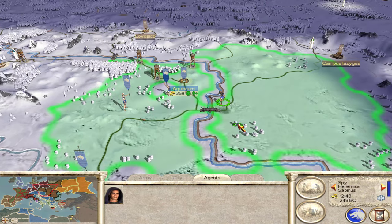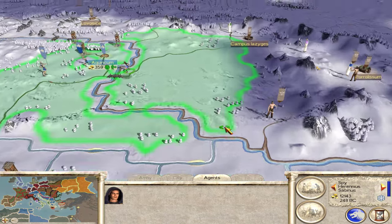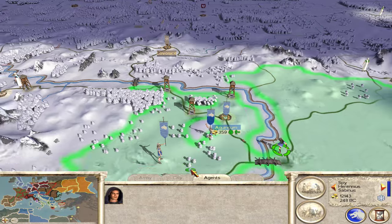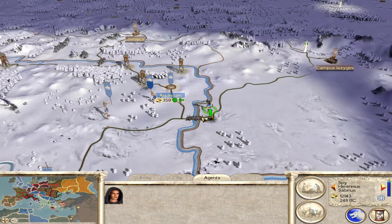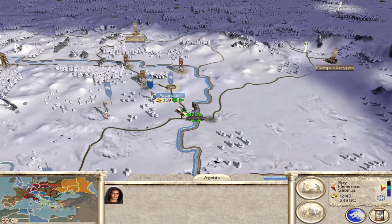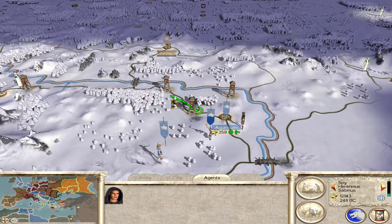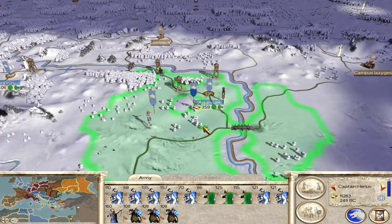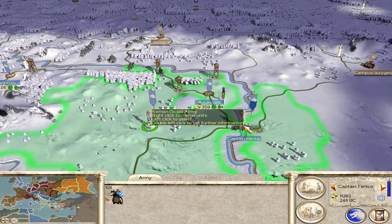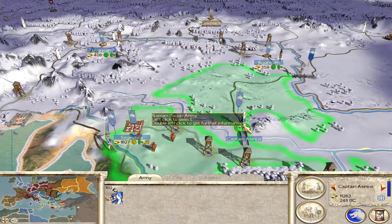I don't know where this Dacian army went on the bridge. I'm going to have my spy look for them — I don't see them anywhere. They might be hiding in the woods, or maybe they crossed the bridge and went into our territory. I don't know where the Dacian army has gone, but I'm just going to send this army to sit on the bridge in case they decide to move out against me. Let's get our reinforcements up here as well.